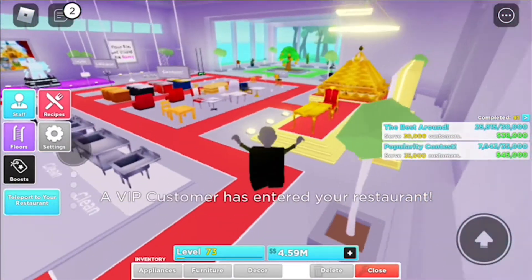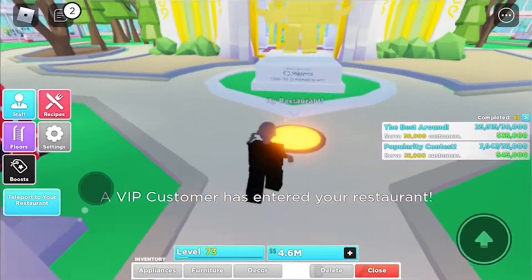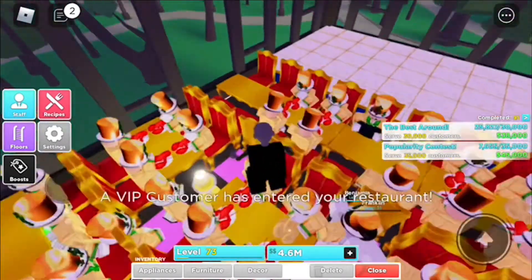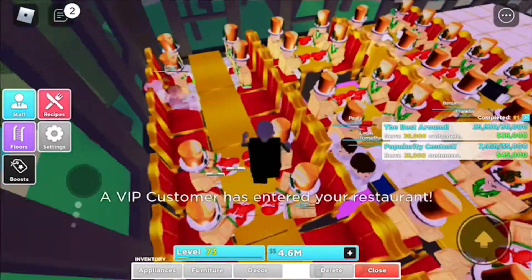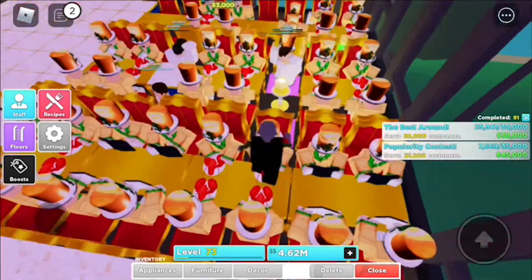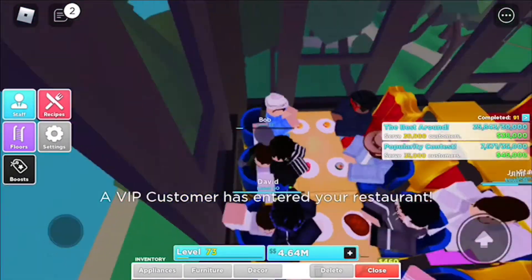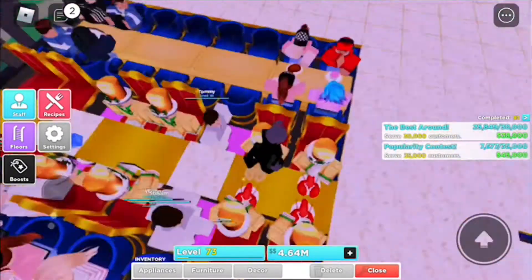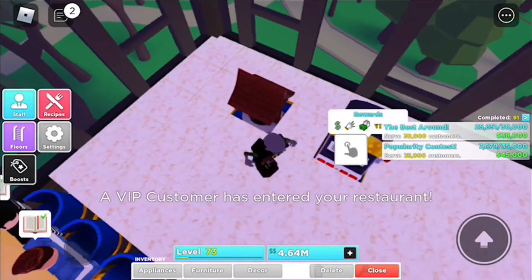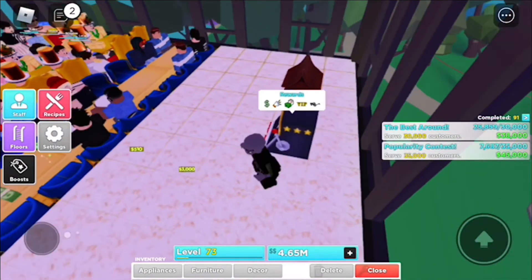I already bought some royal tables and stuff, but I don't really want to sell them because I want to keep getting VIP customers. This floor right here is full of them. I changed my layout earlier today because SD Mittens said this layout is better, so I decided to change it. This one has 24–25 minutes left, so let's spin this, then we'll go ahead and activate the shrine.